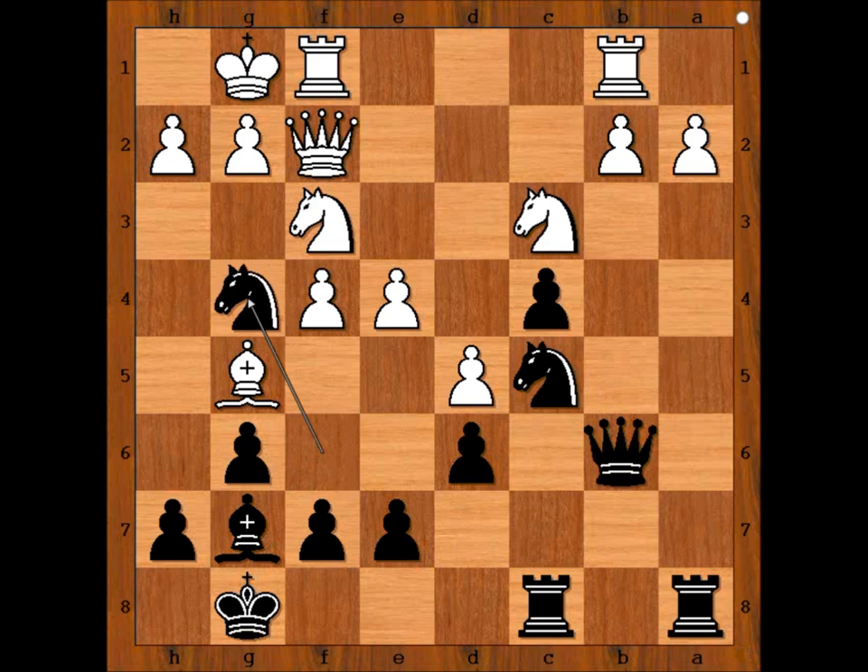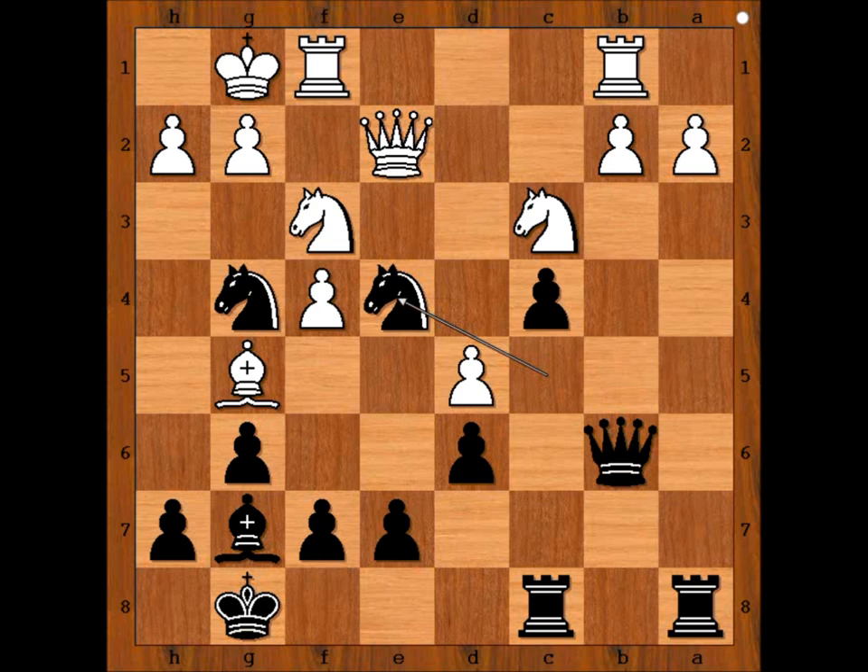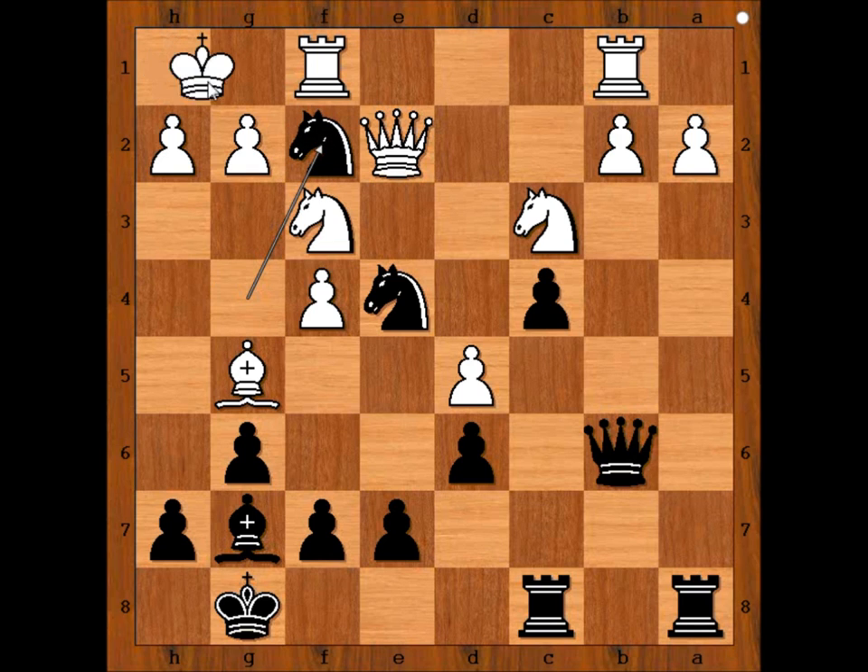Find the best move for black — this is a very important move that wins the game. Knight to g4, attacking the queen. Queen to e2. Nakamura played knight takes pawn on e4 — knight to d3 is also good — giving a discovered check. King to h1, knight to f2 check, king to g1, knight to h3 double check, king to h1.